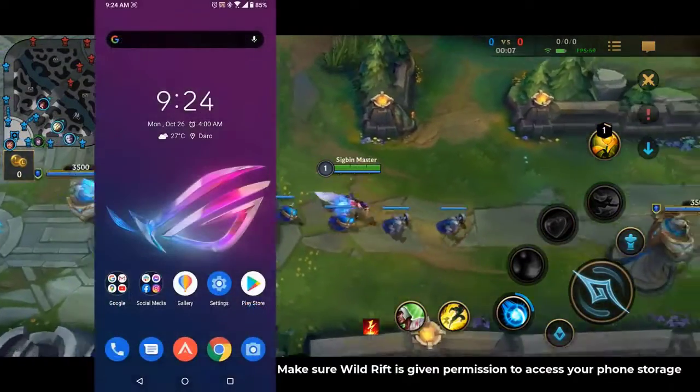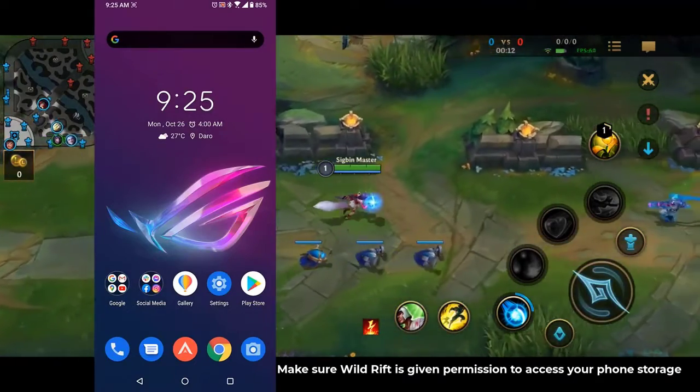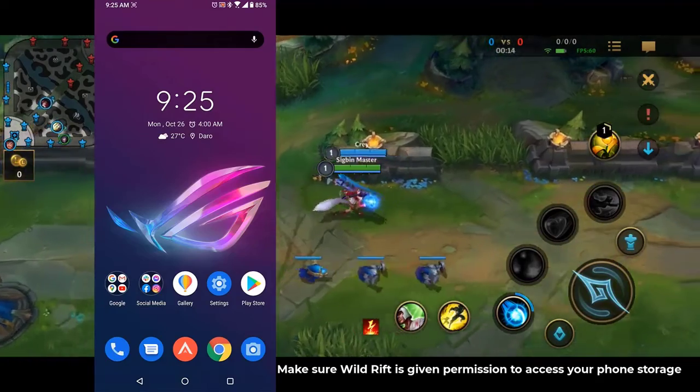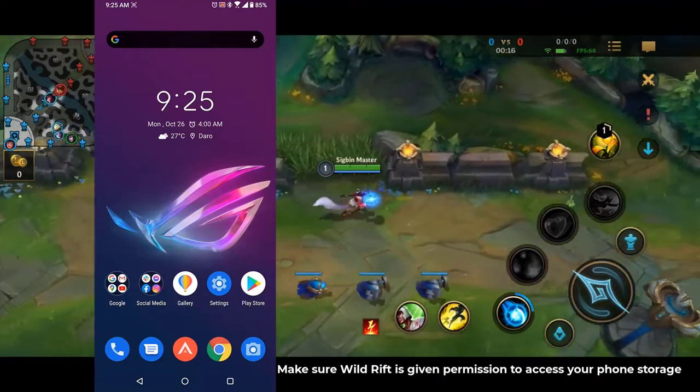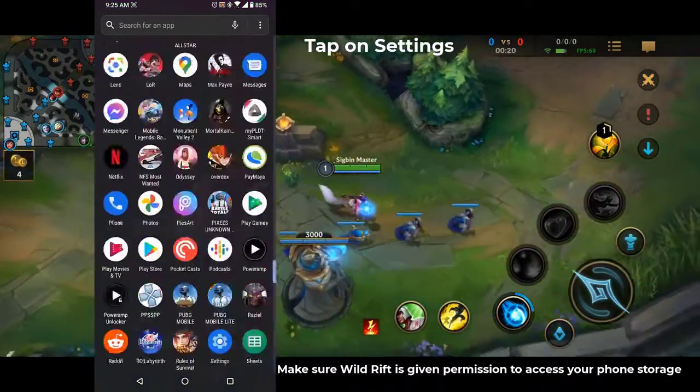Make sure Wild Rift is given permission to access your phone storage. One requirement for the app to work properly is for it to be able to access the phone storage. Tap on settings — you can do this by swiping up from the home screen then tapping on the settings icon.